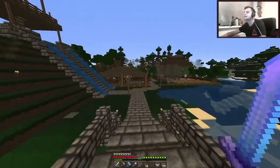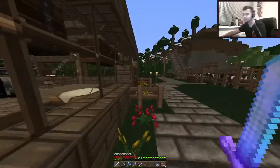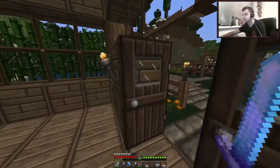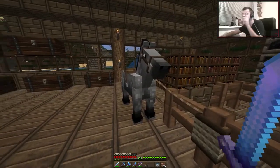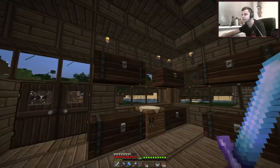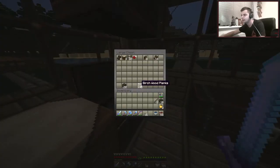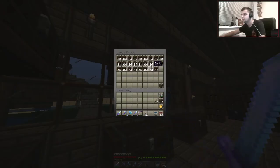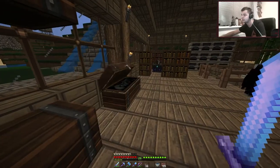Oh, my horse! I completely forgot about my horse. I named you — I named you. I forgot about these chests as well. Okay, we got some stuff in there — stone, loads of stone down here. Okay, we got a bit of wood down here, not enough though. Breadstone, dirt, and a junk chest.